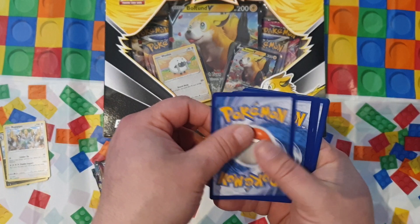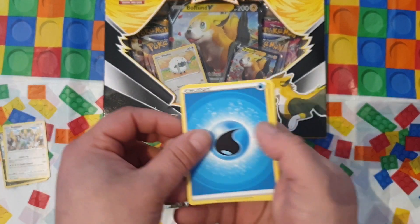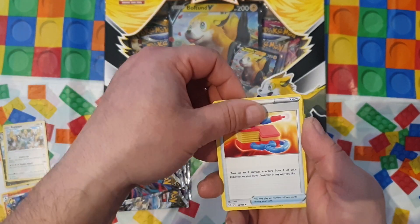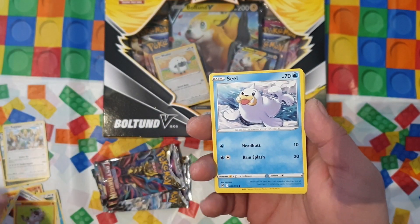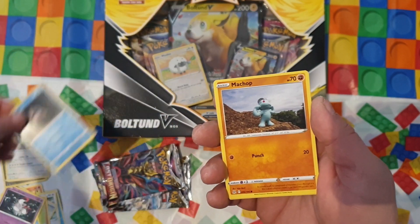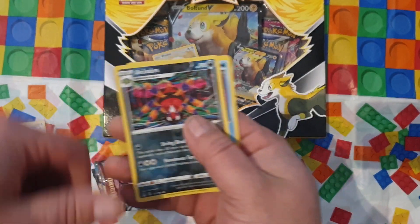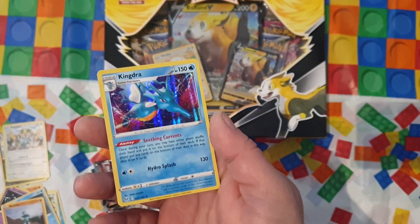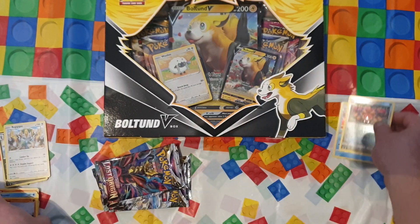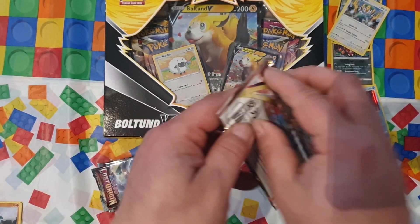Rockruff first, then energy, Lamp, Lamp, Lamp, Bewear, Bewear, Bewear. Rockruff we saw earlier. Seal, Zorua, Snover matchup - but there was a Thicker and a reverse Ariados. Oh wait, there's a Kingdra as well - nice holo, and that's the rare one! Yeah, I'm happy with these two.